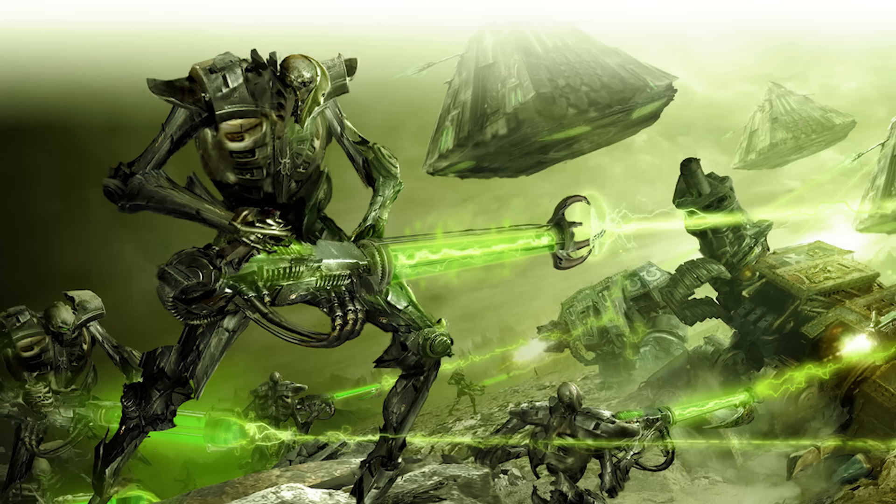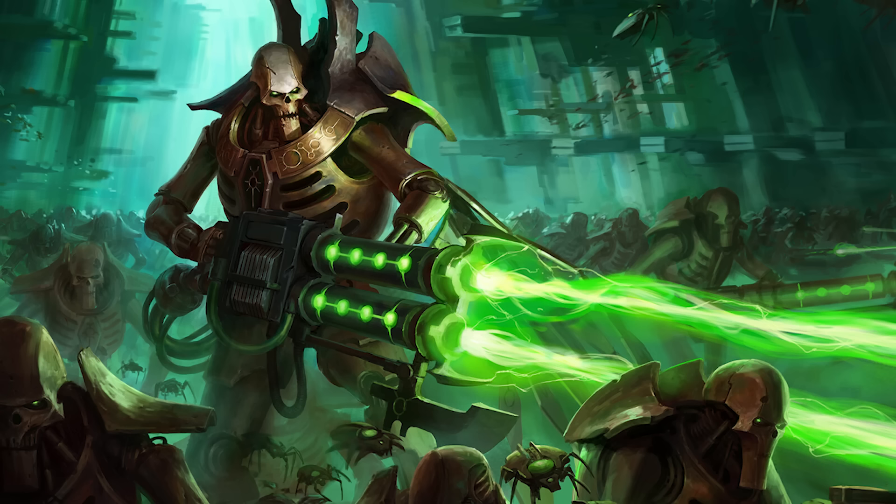Moving on to ranged weaponry, the Necrons possess a form of technology that no other faction does — that being Gauss weaponry. Gauss technology functions by firing directed energy at a target, which proceeds to shear apart the atomic bonds between molecules. Regardless of the target, then, organic or inorganic, and no matter what it's constructed from, the Gauss weapon will tear it apart, magnetically drawing the constituent atoms towards the weapon. Against armor and fortifications, this causes a certain amount of it to simply be disintegrated, but against flesh and bone, it causes a flaying effect, stripping away each layer of skin and muscle until nothing remains.